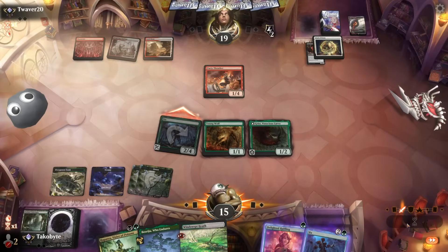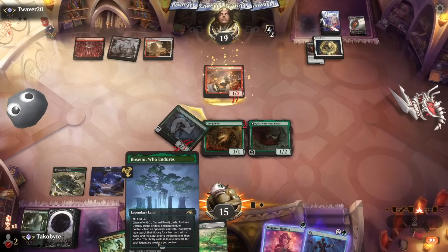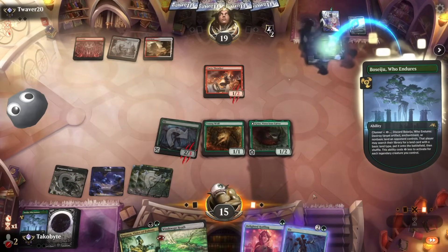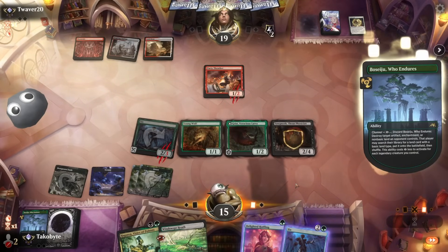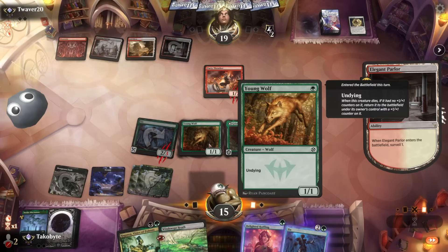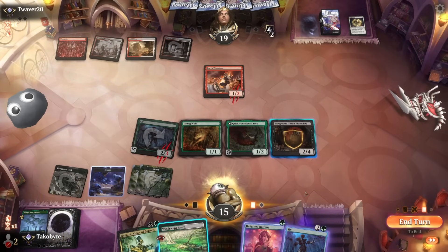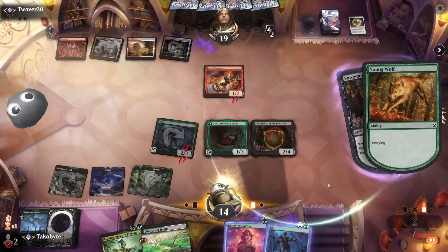Super nice. I may have made a mistake when it comes to tapping — no, because I cast it. I used Forest, Forest, and another Forest into casting the Peseju, so I couldn't have transformed Grist here. It's fine.